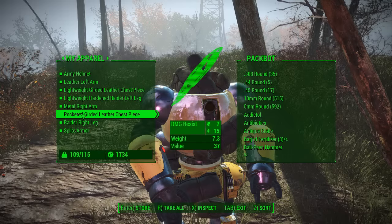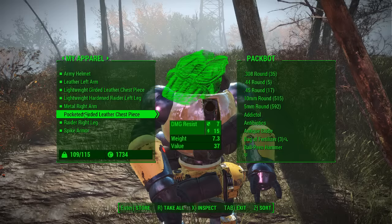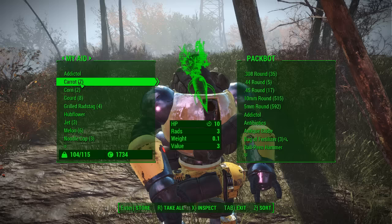Let's see — is the chest piece better than what I've got? Pocketed girdled or lightweight girdled. Lightweight reduces the weight, so let's get rid of the other one.